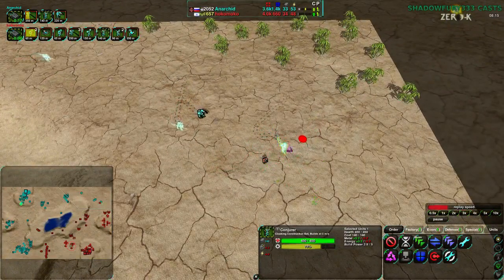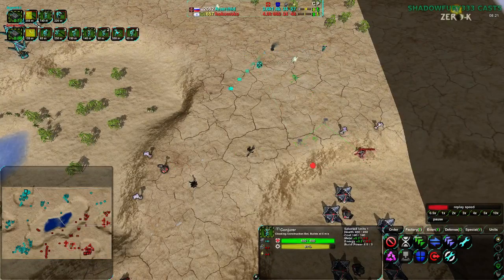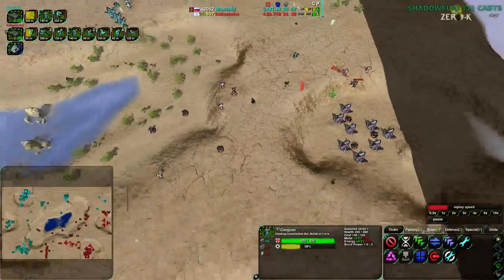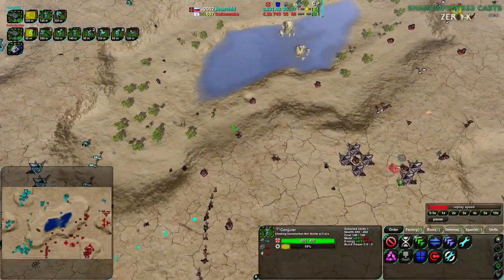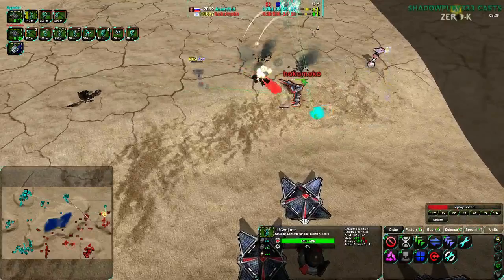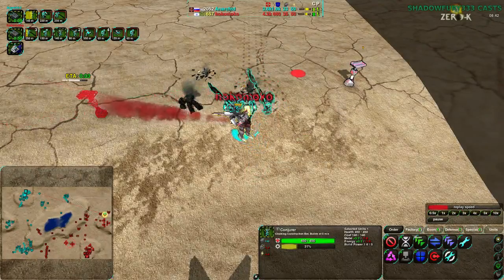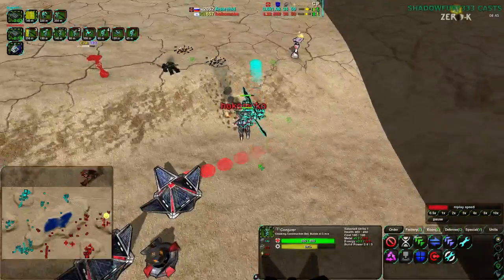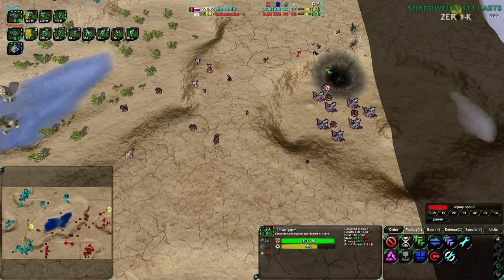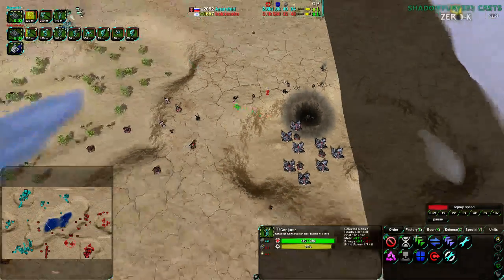Given the way Hokumoko has been probing with their Glaives, I'm guessing they're actually planning on attacking to the north — or at the very least trying to figure out what's coming from the north, because Hokumoko is also expanding that way and they are still neck and neck. The first player to win a decent engagement is going to have a sizable advantage. Hokumoko's commander gets into a fight — there are three Scythes coming in. That is going to be a big deal. Hokumoko's commander is going to go down as a result of those three Scythes, and a couple Conjurers are going to have to come up there to make up for that lost build power.